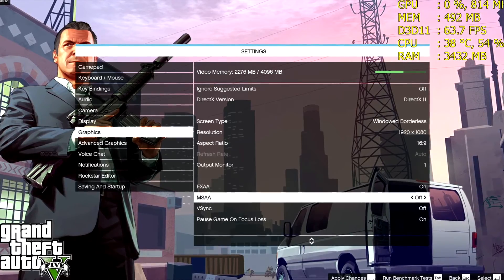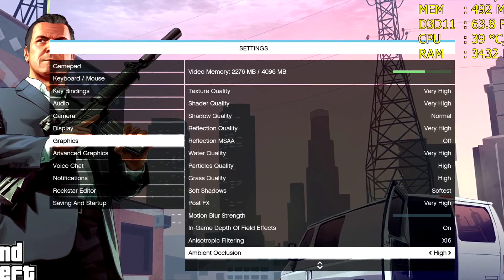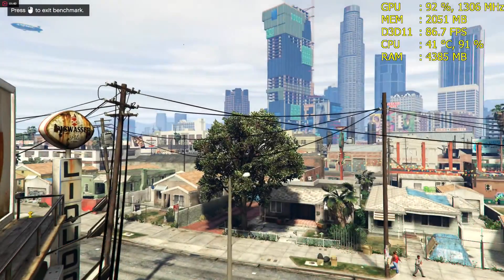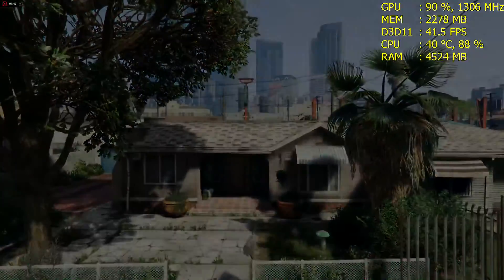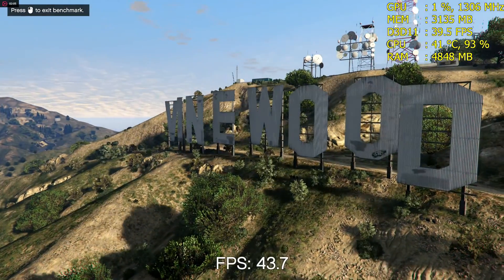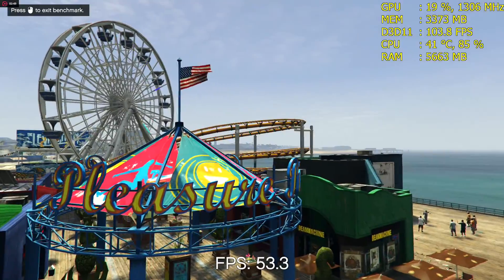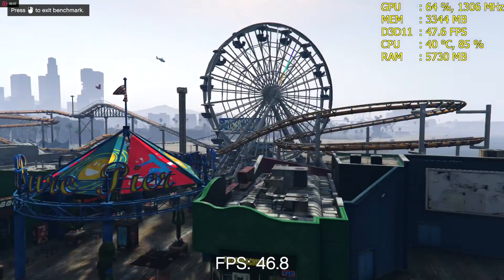Here is the last game, GTA 5. My settings for GTA 5 are obviously not ultra. Very high is the highest option if you did not know. This is a game where my CPU is limiting me quite a lot — GTA 5 is a CPU-dependent game so I did expect these results when buying the card. I'm using something very similar to PS4 settings at 1080p with some slight improvements. I'm also using long shadows on the extended settings since the PS4 uses them. Without further ado, go ahead and enjoy this benchmark.